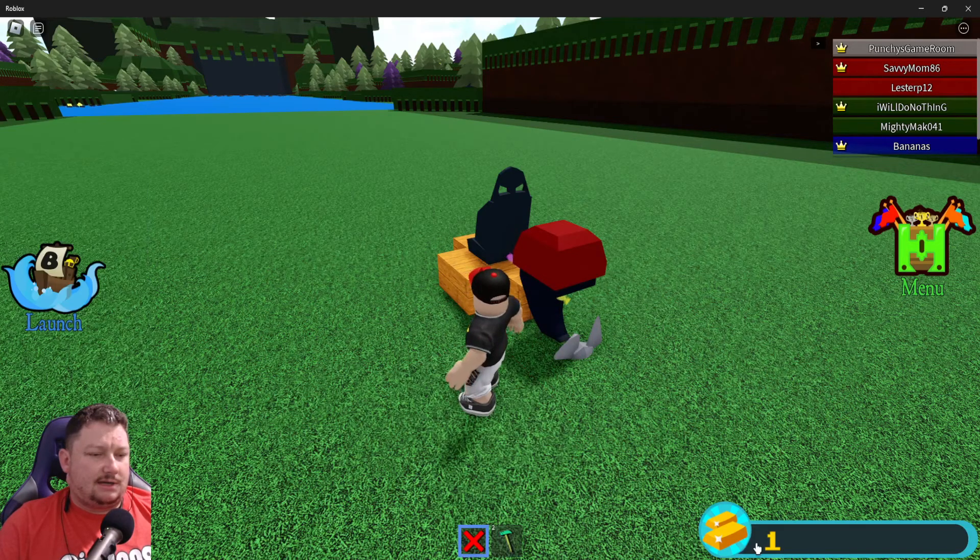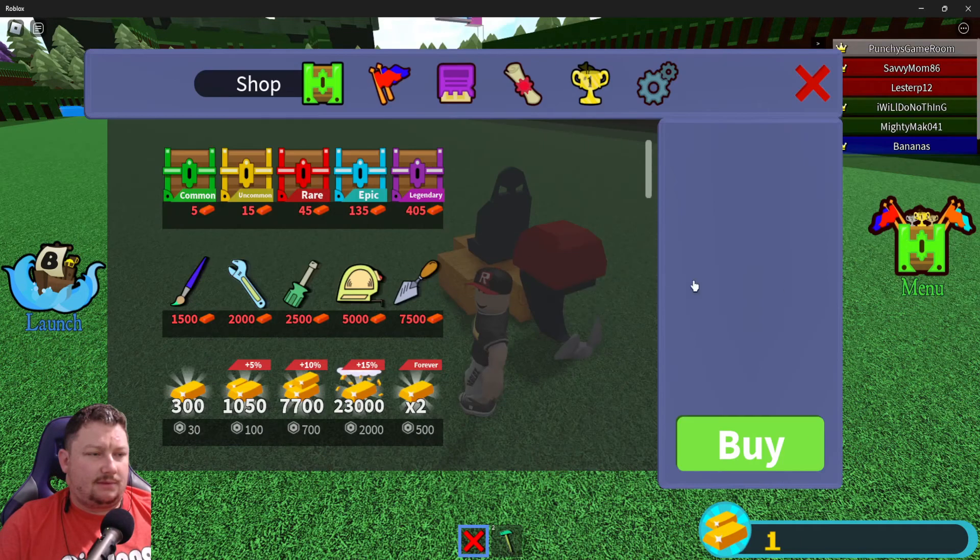I'll show you guys real quick the chests. You've got common for five gold, fifteen for the uncommon, forty-five for the rare, one hundred thirty-five for the epic, and four hundred five for the legendary.